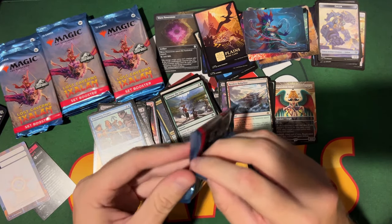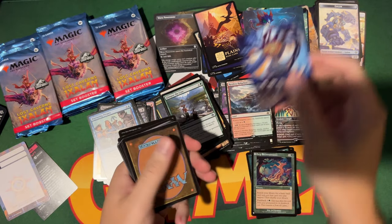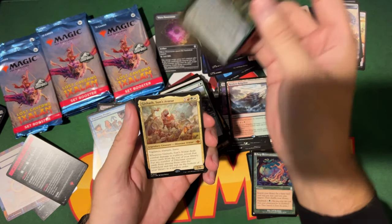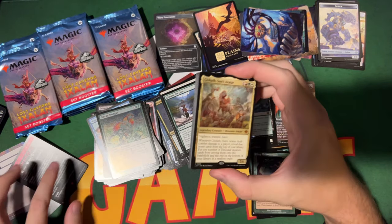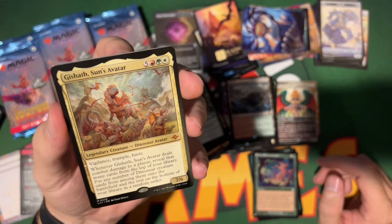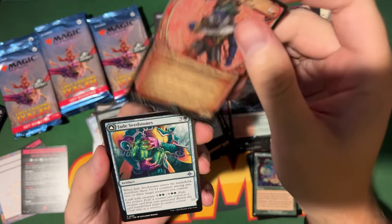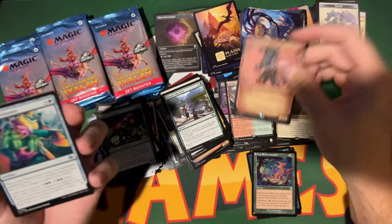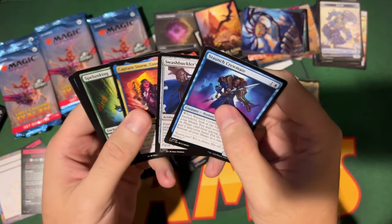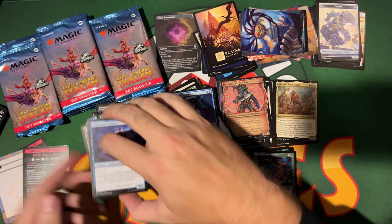There's a mono-white player who loves dinosaurs. All the Plains I open in my collector, you can have them. Cavern stopper! Speaking of — we got Gishath, nice! But the new art — you gotta get one too. Here's another rare: Breaches in alt art. Some uncommons, and a Promising Vein common to finish.